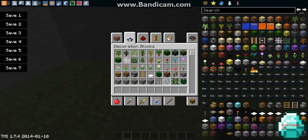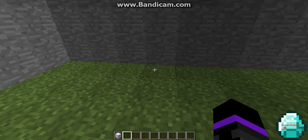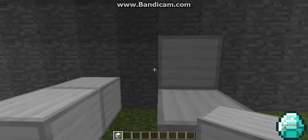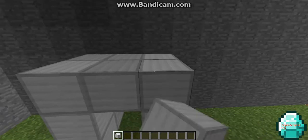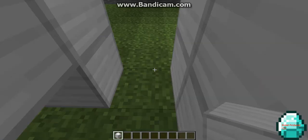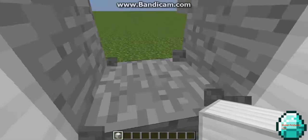The ticket booth will be made out of iron just to make it look more fancy. We'll leave a hole in for a chest to put the tickets in, and we'll represent the tickets as diamonds. Then we'll just break this off and put a little thing on the side.